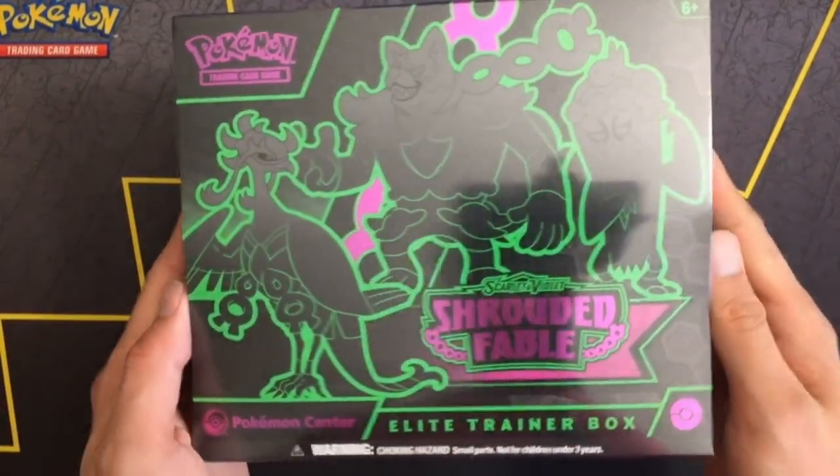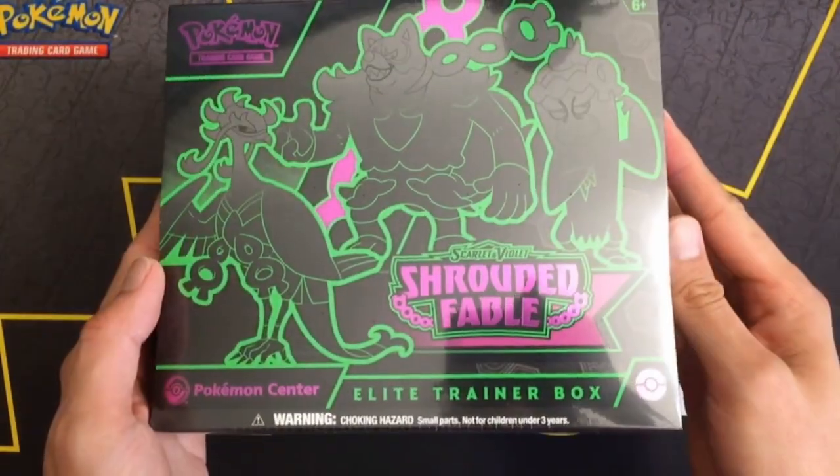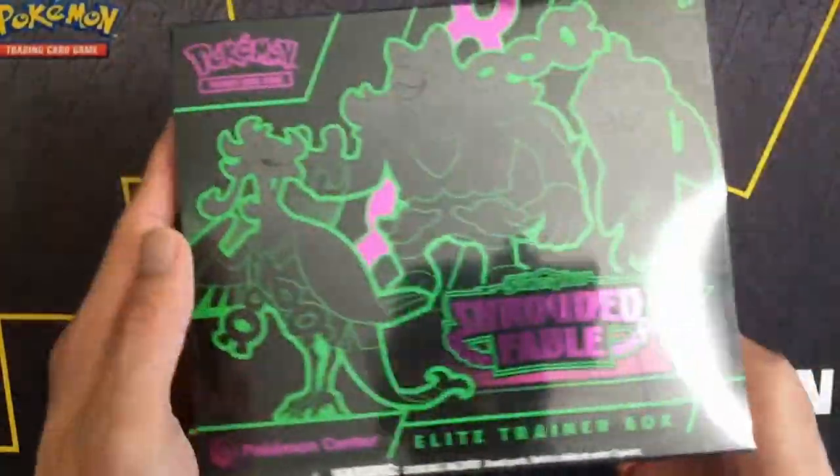Hi, Supreme Fluff here. Bought a Pokemon Center Shrouded Fable ETB. Let's get it open.